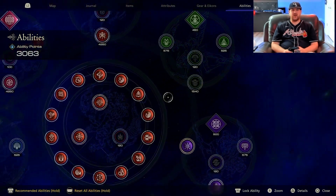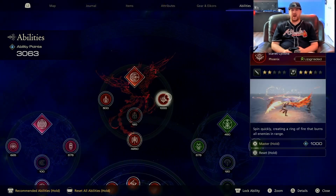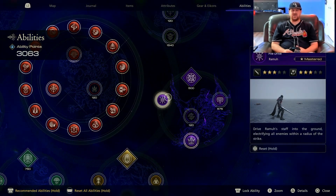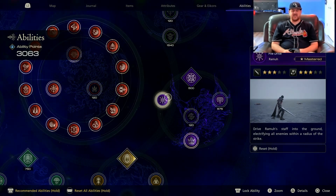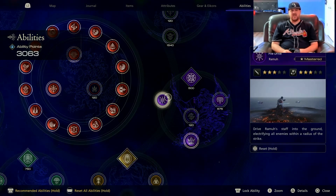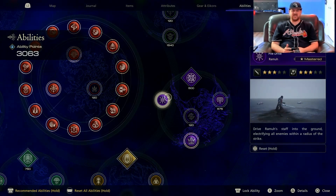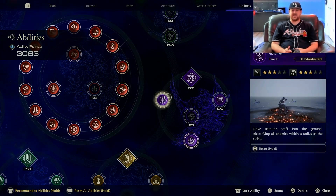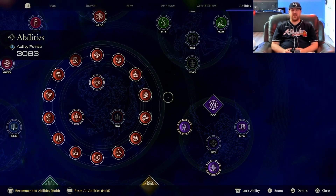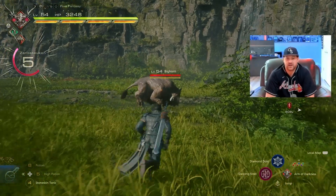Some other abilities worth considering if you're not in the endgame phase: I really like Scarlet Cyclone and Piledrive. These are two good abilities you can instantly fire off and hit enemies around you in a similar radius to Diamond Dust, just not quite as much. The only issue is they both send enemies back, and I'd want to fire them off rapidly in succession to get the damage of a big move without having one. Their recast timers are very good though.